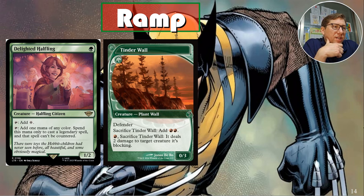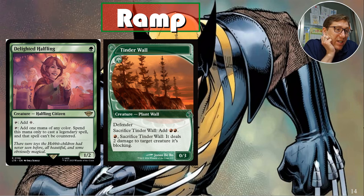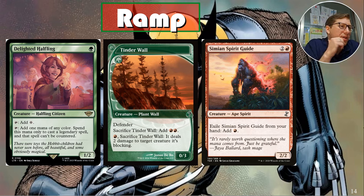Pinder Wall — another one I took out with hesitation. You can sacrifice it to add two red; it only costs one green to cast, so that's quite good. In a deck with a lot of recursion it'd be amazing, but I don't know. Simian Spirit Guide: for red, you can exile it from your hand to add one red — but since it's exile, it's a one-time deal, which makes it less exciting.